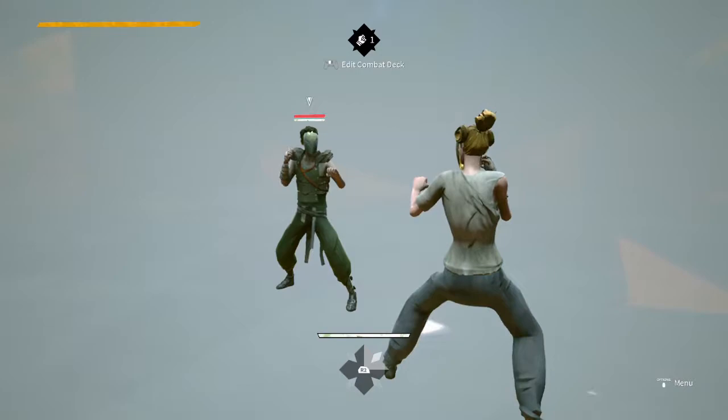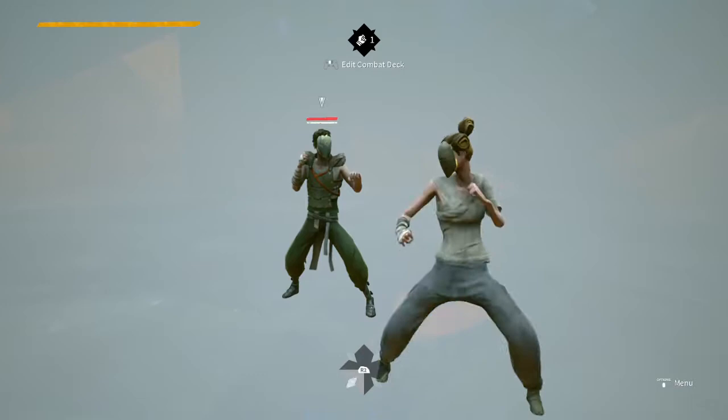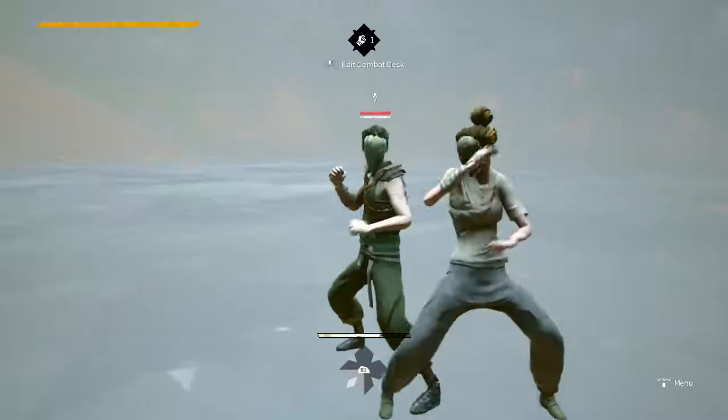Got it guys. So you basically hold down R2 and that's how you move it. It's a combo thing — I'm doing triangle and circle for this, and when I move it to this side it's doing the same thing, just a different area. I'm just a nerd. Figured it out together. The rest of this is just basic combos. Awesome.